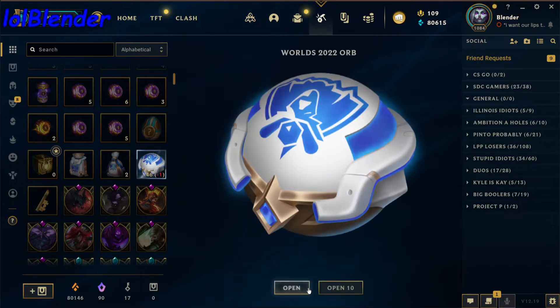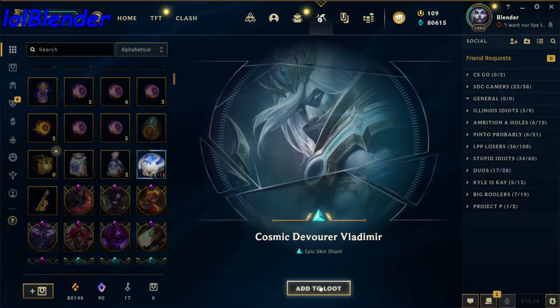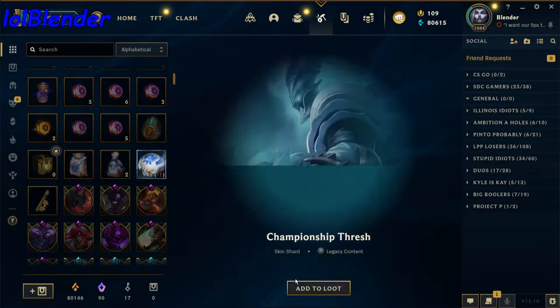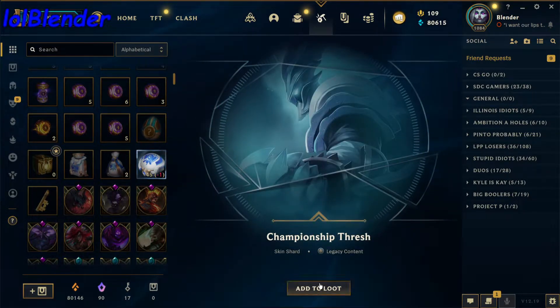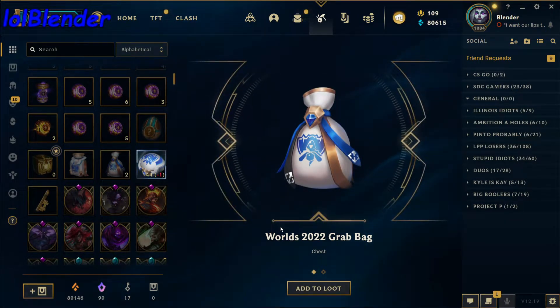Toxic Dr. Mundo — I swear this splash art for the skin is so cool but the skin in-game is not as cool as I would like it to be. Cosmic Devour Vladimir, again cool Vlad skin, not very many people play Vlad though. Championship Thresh, cool skin, I don't use it though. Oh, a grab bag! That's a 4% chance to get the grab bag, so I'm glad we got one of those — we'll go over what that is later.